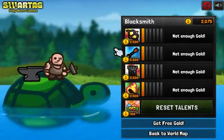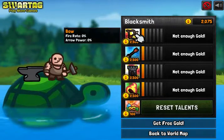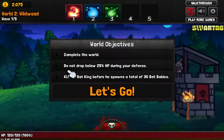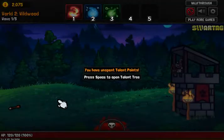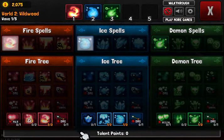So we'll go to the blacksmith right now — I want to see what we can buy. Doesn't look like we can buy anything. Reset talents — we don't need to reset our talent tree. Everything looks good and we can't really buy anything, so we'll just go back to the world map. We'll do world two. Complete the world — kill king bat before he spawns a total of 30 bat babies. So we have to kill that big bat first. We got some talent points. I was hoping to unlock this ability here but it doesn't look like it does.